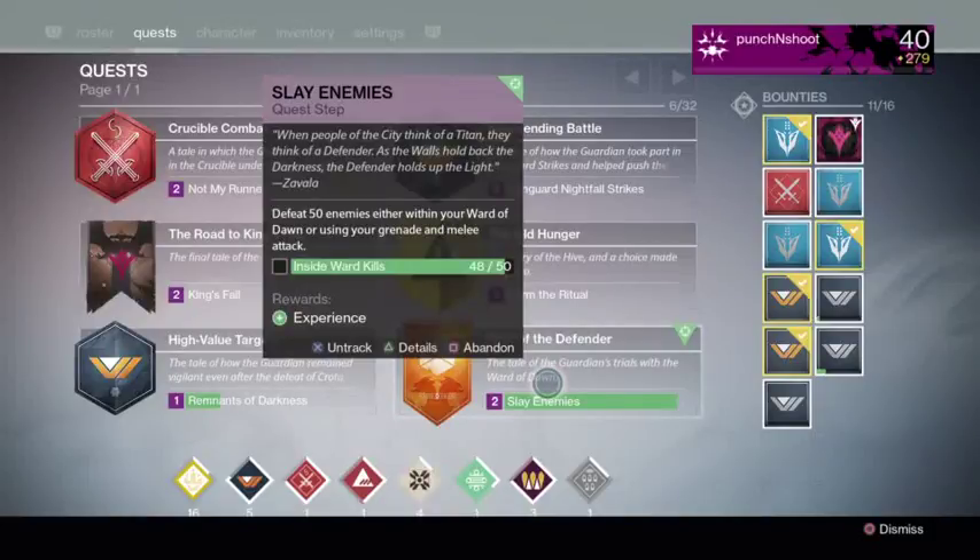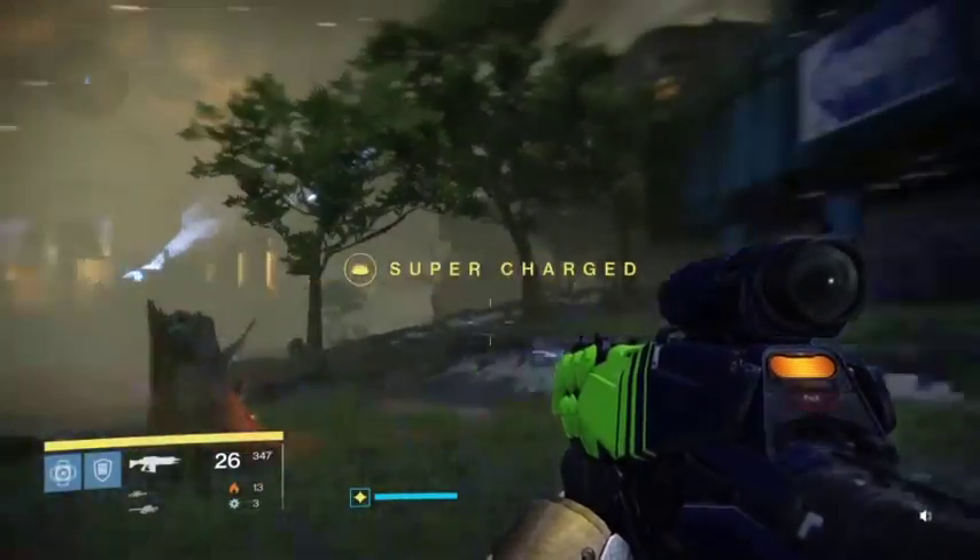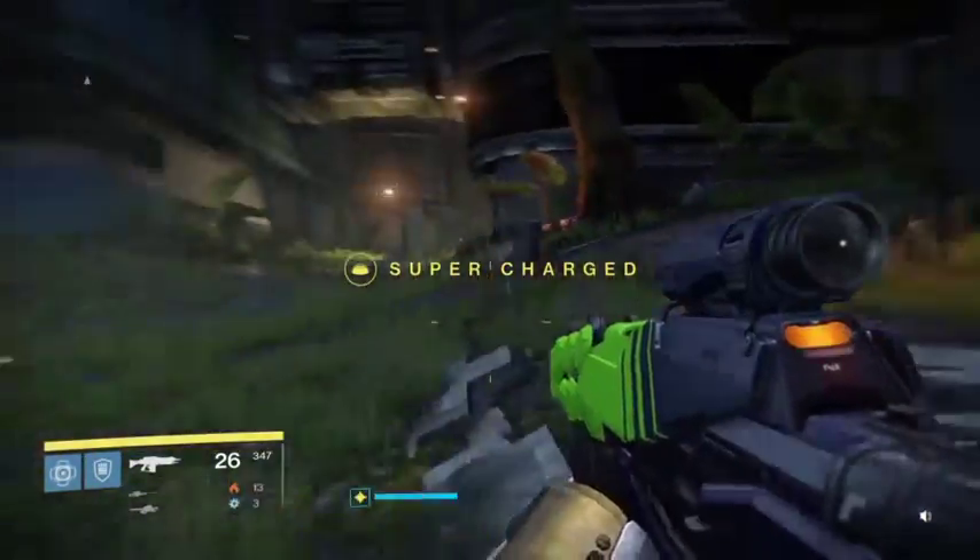I know a lot of you guys, just like myself, have been trying to get inside ward kills. For all of you that are a Titan, there's a quest step called Slay Enemies, and I found this one spot that seems to be pretty good for getting ward kills. So let's check it out — I'm on Venus patrol.